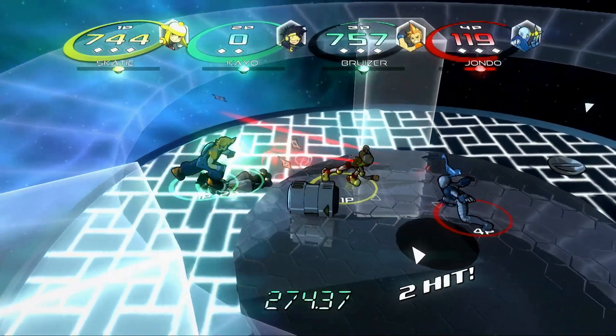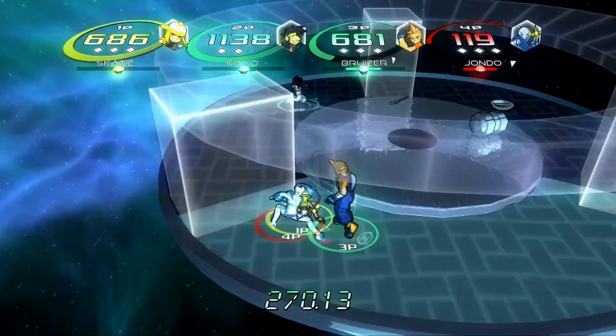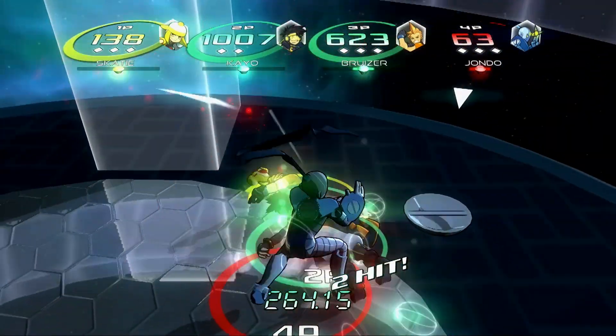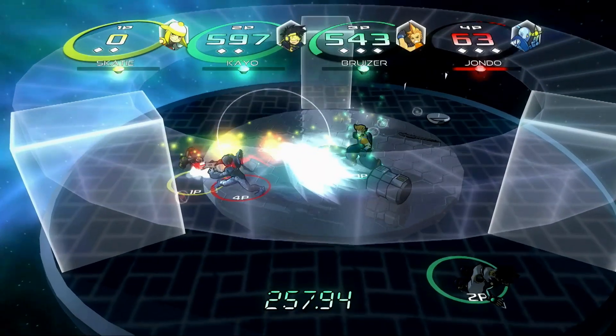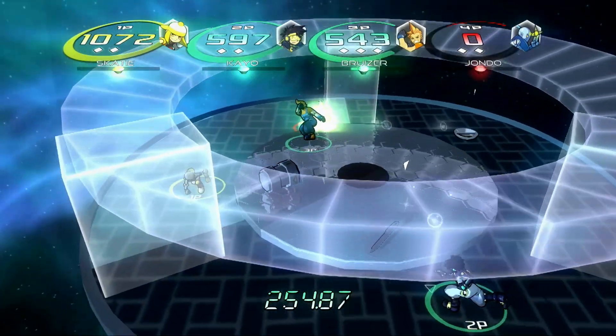During a fight, characters can jump, block, dodge, punch, use weapons, and use special powers determined by a core a player chooses. Using your situation as an advantage is how you'll successfully fight the other characters — this can be grabbing your opponent when they are blocking, or using a special power when they are wide open. Combat is quick, fast, and fun.